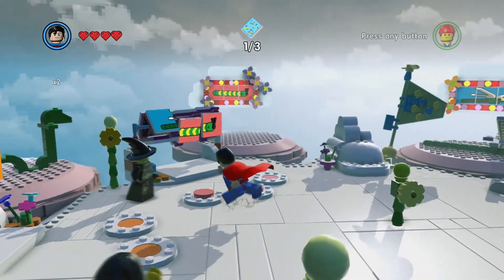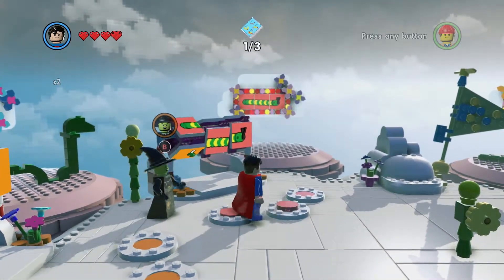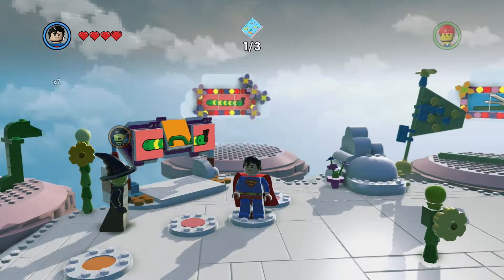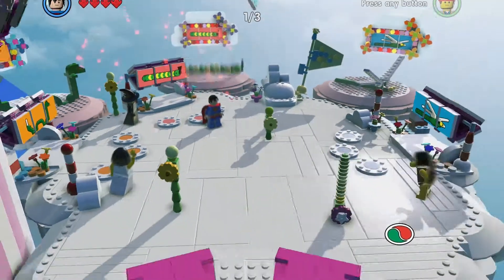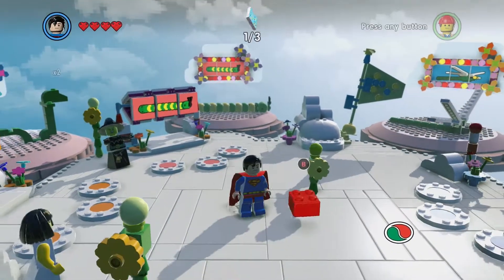Eventually that will give you the red brick for completing this puzzle. James is pretty terrible at it — he admitted he didn't actually know why he completed it, he just kept standing on the buttons until it happened. That one is attract studs times six.